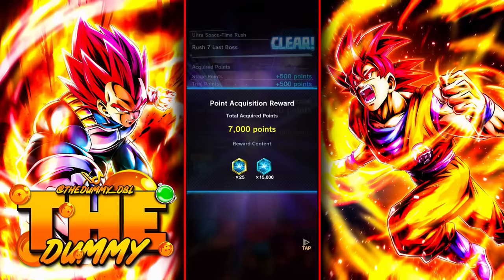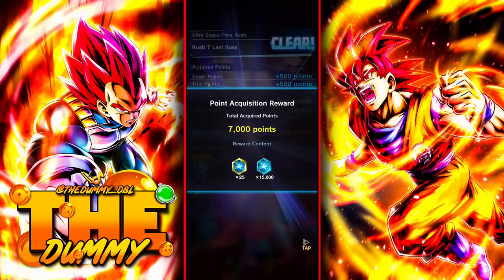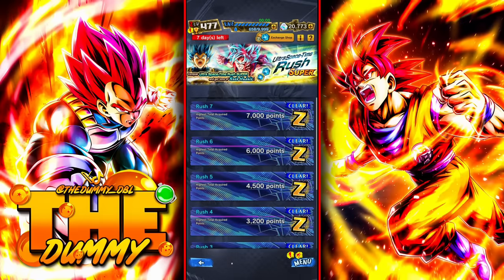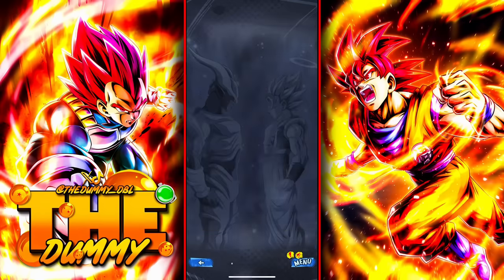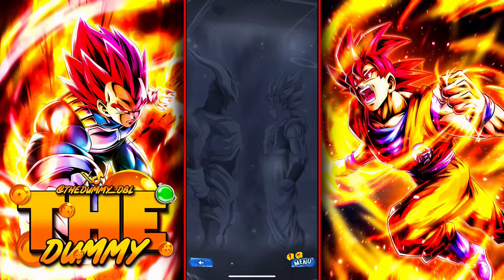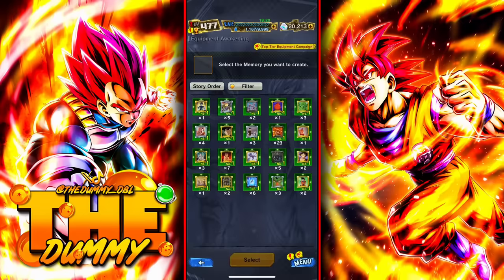After you've played this mode and accumulated a lot of rush coins, you can now buy awakened equipment. But remember, this event resets every two weeks — so make sure that the awakened equipment you want to get is the one you actually want. You're going to search the awakened equipment and buy five of them, then go to the equipment awakening section and select the equipment.